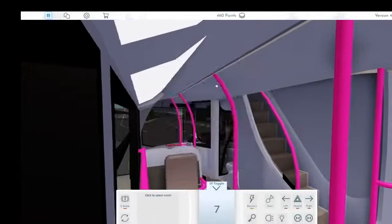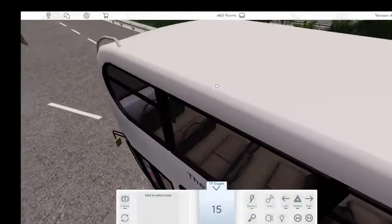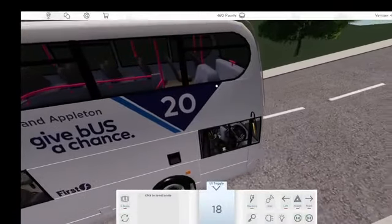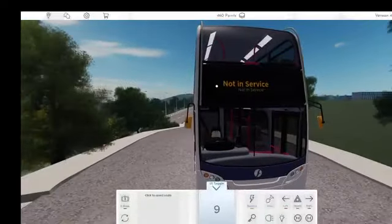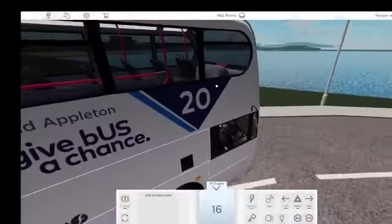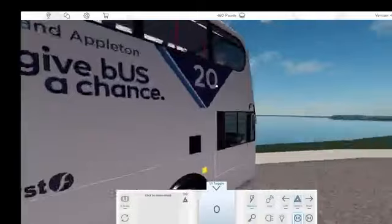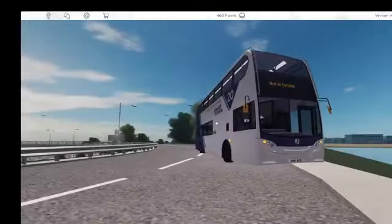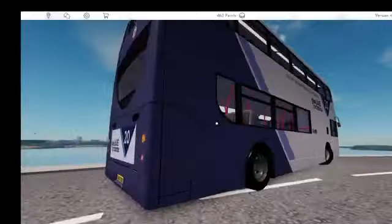I'll try and take a little sneaky peek into Appleton, but that is the livery. We're just going to drive around a bit — speed 20 for the number 20. That is it for today's video, and that is the new Roblox Canterbury update on the number 20 bus.